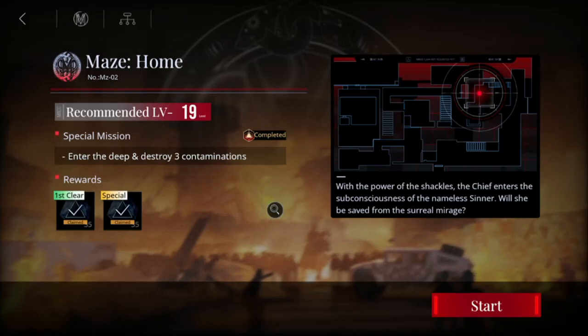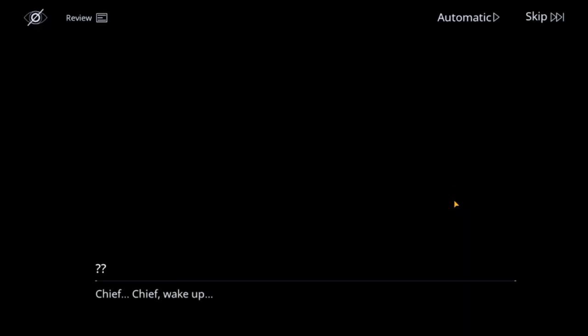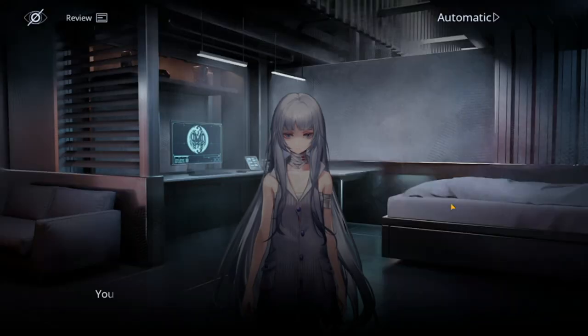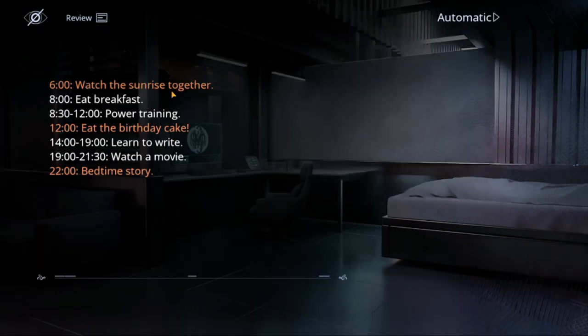Okay guys, so we have Maze Home. You have two steps to clear this maze. I have already finished this, so let's start at the shallow end. This maze is going to be like a projection of what she wants you to see, or what you're seeing right now. Take note of the apparent order of things here, because you need to clear two types of mazes.